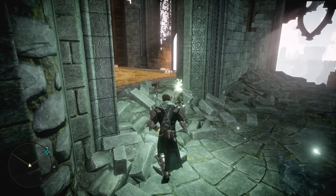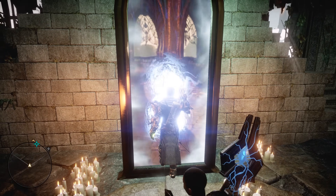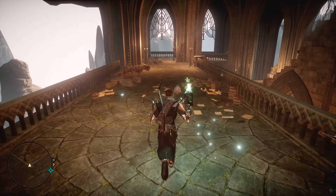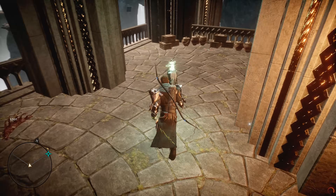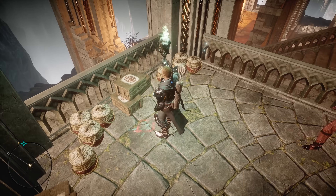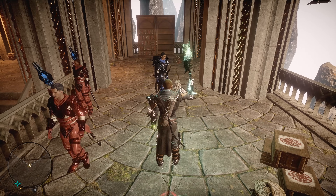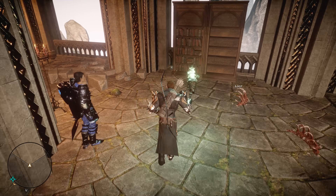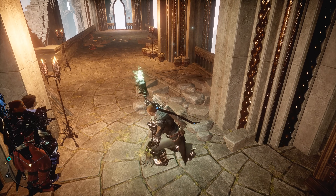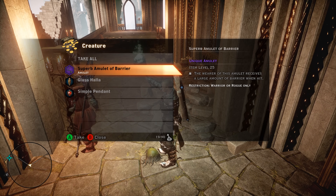Do a bit of jumping, head into this main room — you'll recognize this from the Temple of Mythal, the safe zone so you don't mess up your floor tile puzzles. When you get into the lower archives, head all the way to the back and on the floor you're going to find a rune. This is not a new rune — developers are just being mean, because as soon as you touch it a demon spawns behind you along with a bunch of spiders. Once you kill them, loot the demon and on its body you will find the Superb Amulet of Barrier.